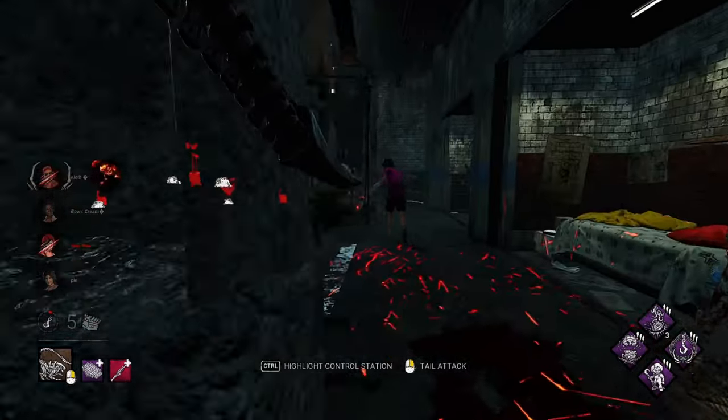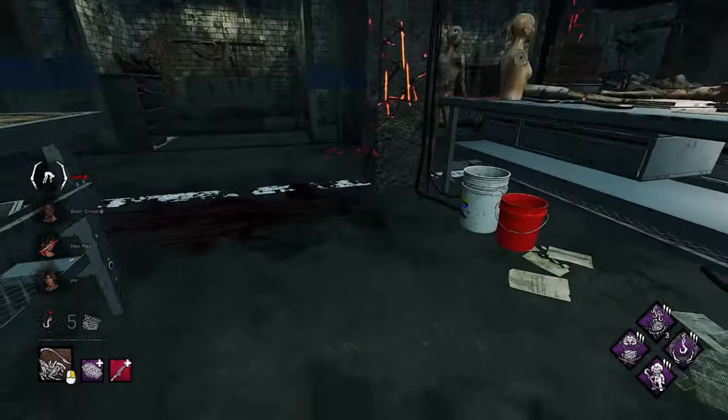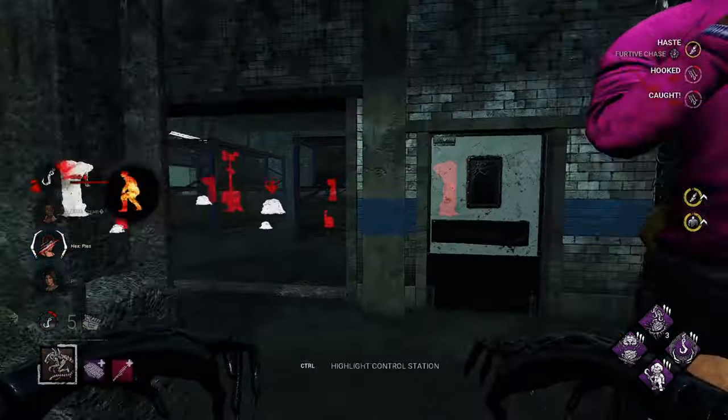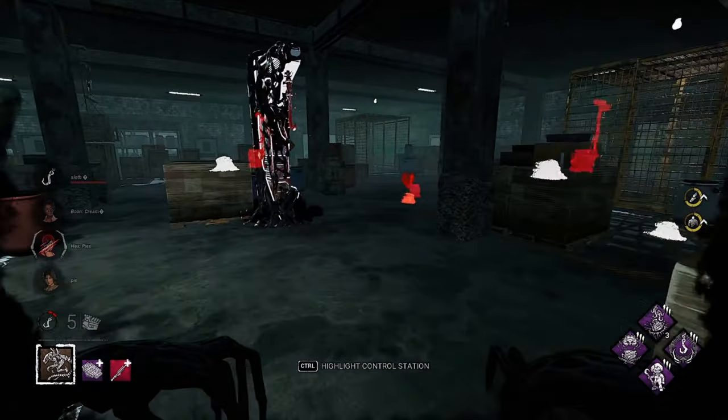Nice dodge! The problem with this loop is that there's a lot of stuff you can hit your tail off of — a lot of hit detection on those mannequins and things. Alright, so we've got stealth; we'll stealth around and see what we can find. They did heal up.